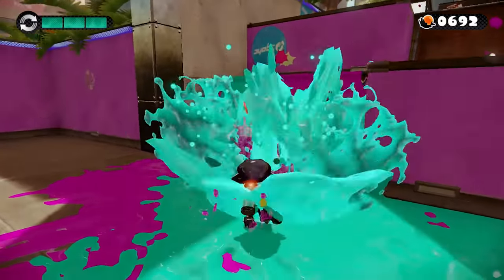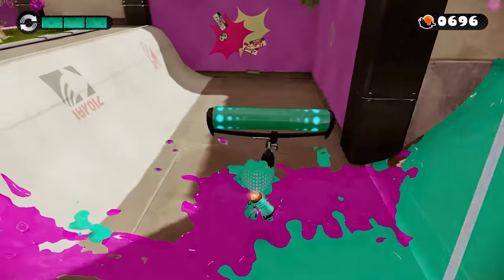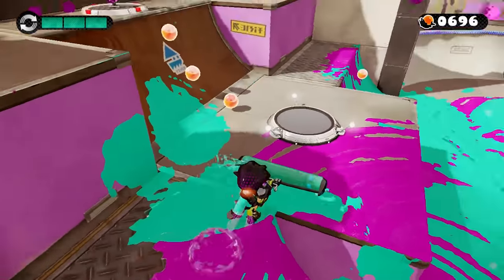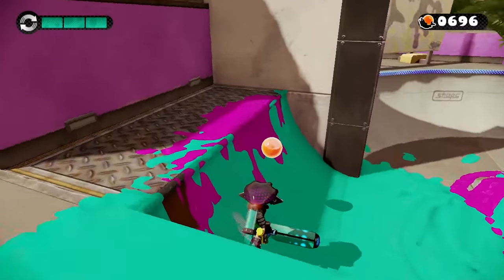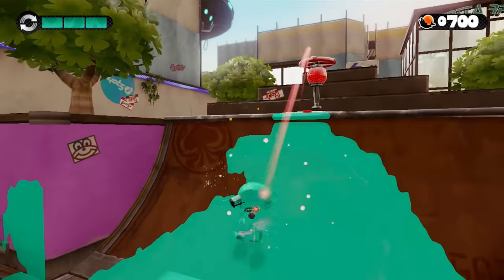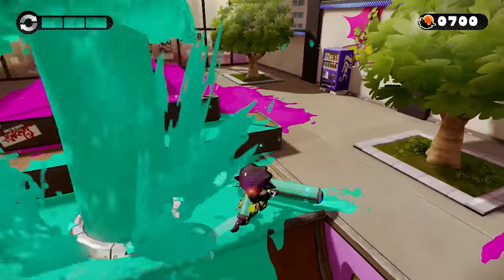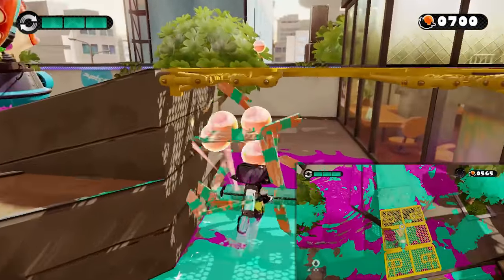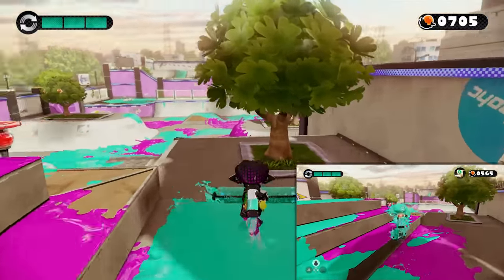He will not be able to target you with an ink strike unless he knows where you are. You've got to be making ripples when you're swimming — you've got to pop out of your swim for a little bit, you've got to be in kid form, something of that nature. This stage is excellent at showing you the rules as to when people can see you and when they can't. Also, that box would have been a Sunken Scroll if we were playing in Octo Valley.